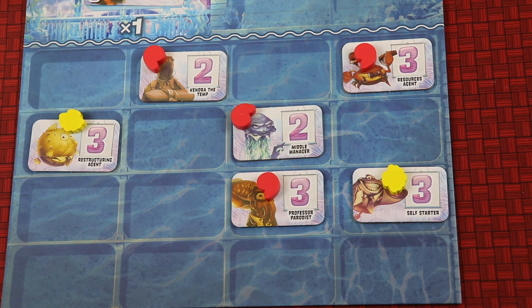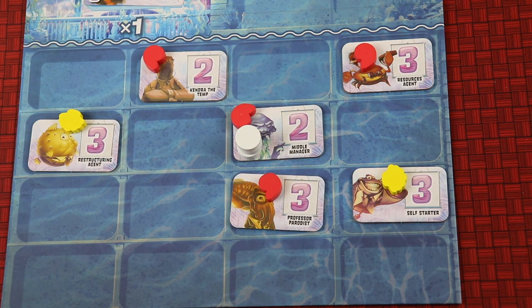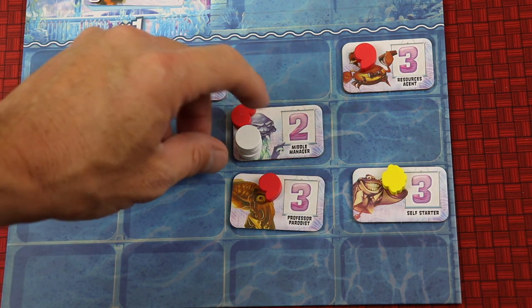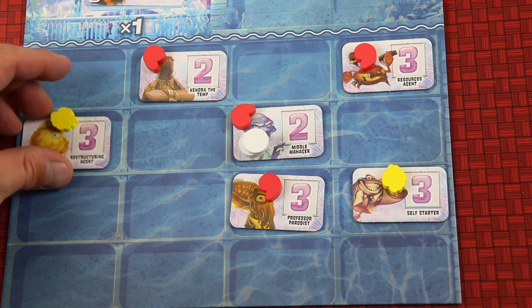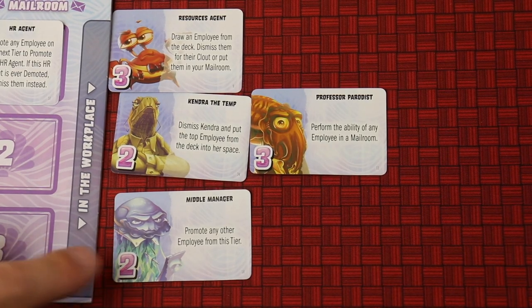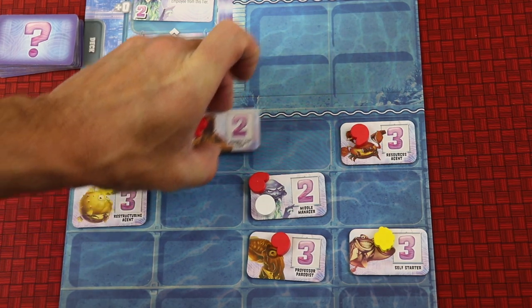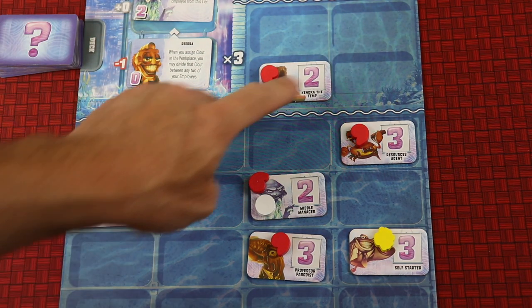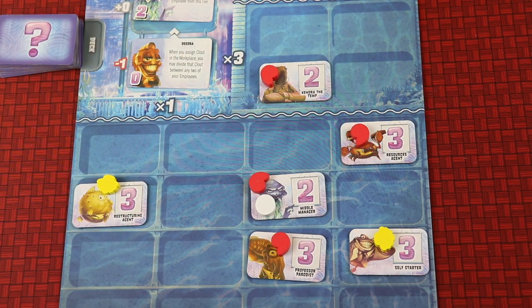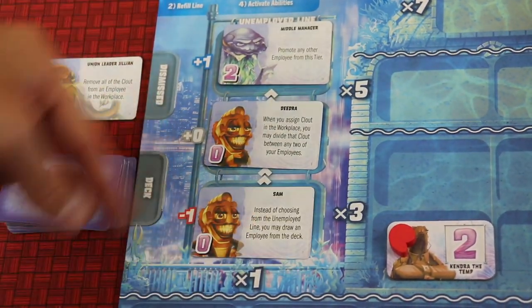Instead of placing all that clout on one player in my mailroom, you can place it all on one employee out in the corporation. After you've done that, you can activate any abilities that you can trigger. You can do an ability if you have as much clout as required — this one needs two clout to use. I have three, so I'd take these two and put them back in the supply; this one still has one left over. But I get to enact the middle manager's ability, which says I get to promote any other employee from this tier. Maybe I promote Kendra the Temp because it's mine — I go to the next tier and place them there. That's great because this was two points before, and now it's worth six. But don't get too excited because they tend to get moved and bumped around. Then these would slide up and a new one would come out, giving you new abilities and new people.